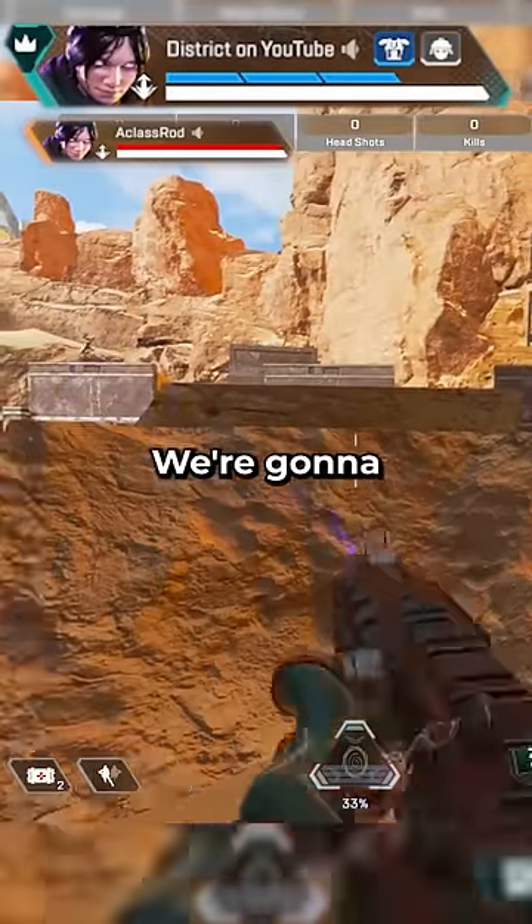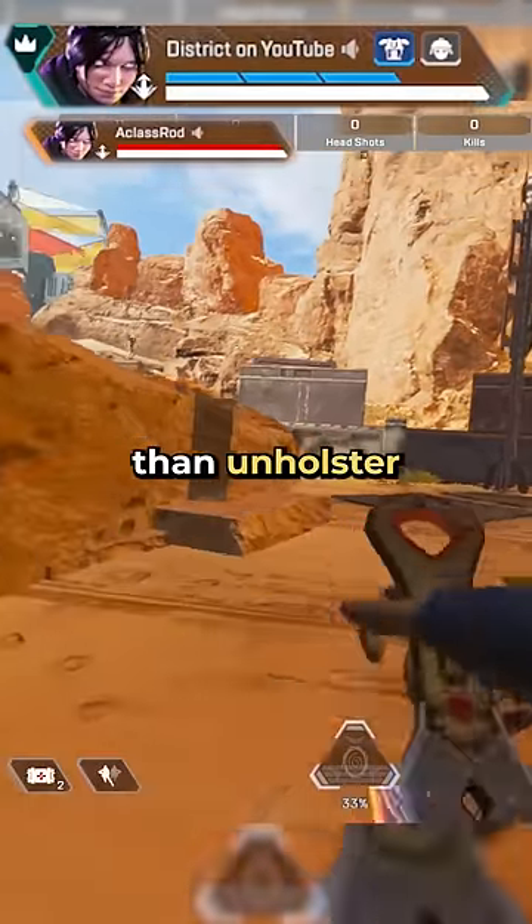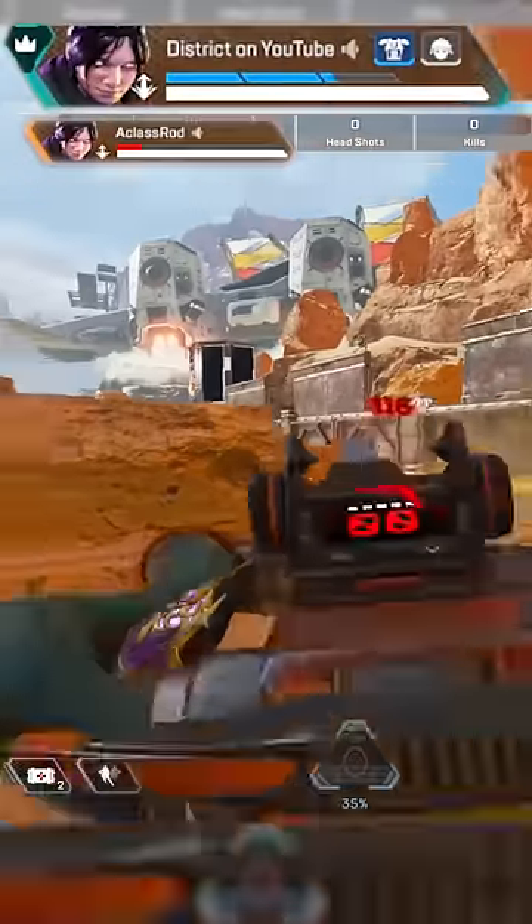To sum things up, we're going to holster our weapon for faster running speed, then unholster forward slide jump, which will give us a quicker and sooner slide.